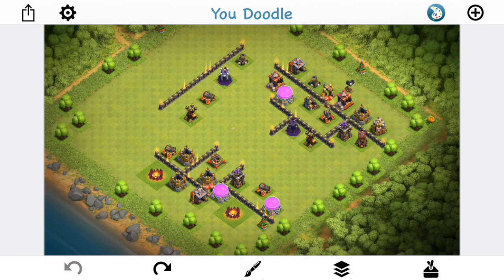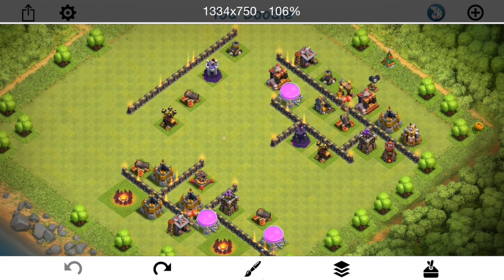Now some of them you don't want to funnel inside the base — that's part of some attacks where they go around the outside. But let's talk about witches in general in terms of their pathing, what they're gonna do, how they behave, and when you do want the witches to go into the base, how to make that happen. We'll take a look at some attacks in a few moments, but first we're gonna start out here in You Doodle, talking about a few different concepts.